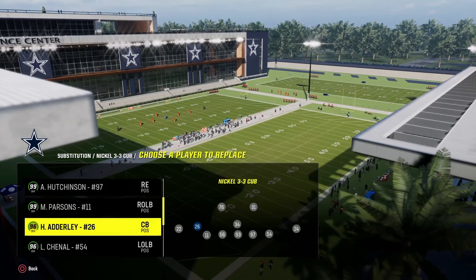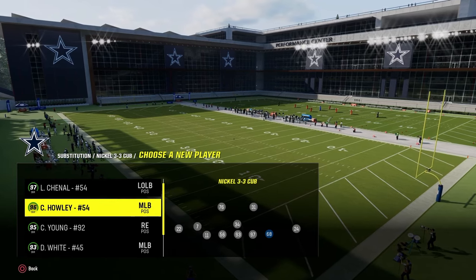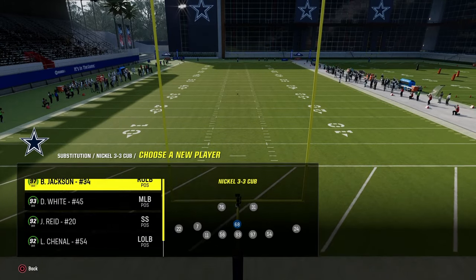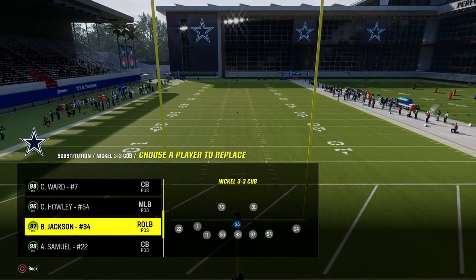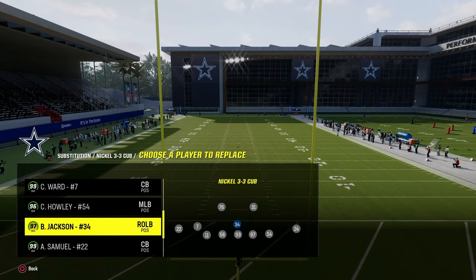Traverius Ward is our slot corner in this defense. Chuck Howley is going to be the right-side linebacker — he's really important to how the defense works. Bo Jackson is going to be our user. If you wanted a taller user, like Harold Carmichael, go for it — it doesn't matter.